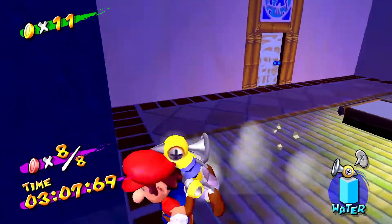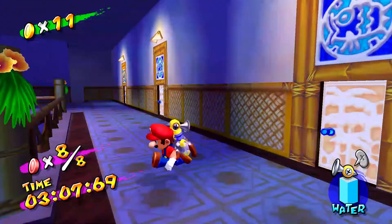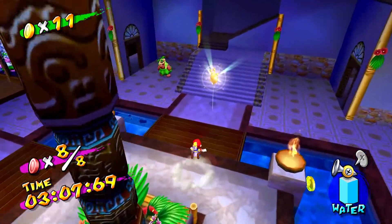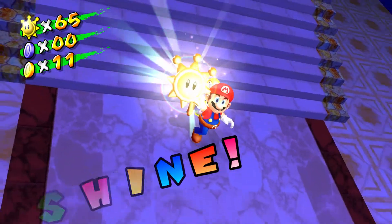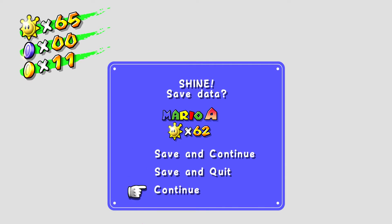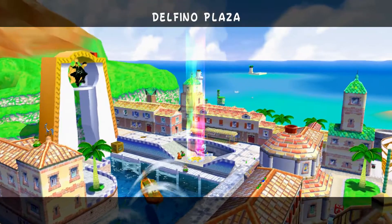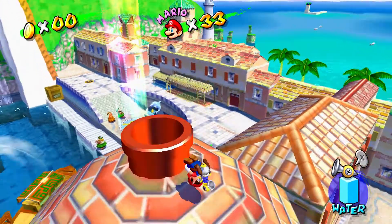Very simple. I hope you've done it yourself - it's rather fun to explore Hotel Delfino like that. None of them are in the casino. We have done it! That is all the episodes on Sirena Beach done. I'm going to try and squeeze all the bonus shine sprites into the next part, or it might depend on how long it takes to get 100 coins. And then the blue coin guide for Sirena Beach, which I think is actually pretty annoying.